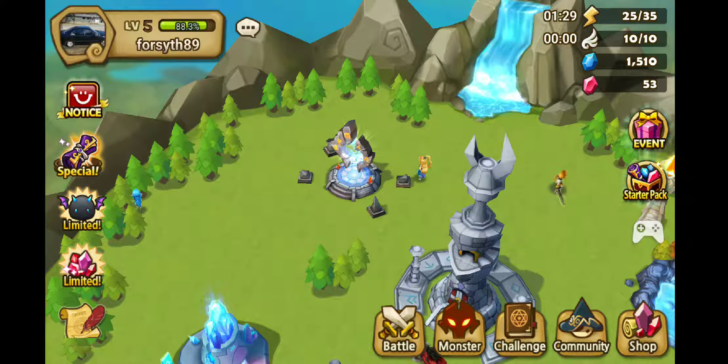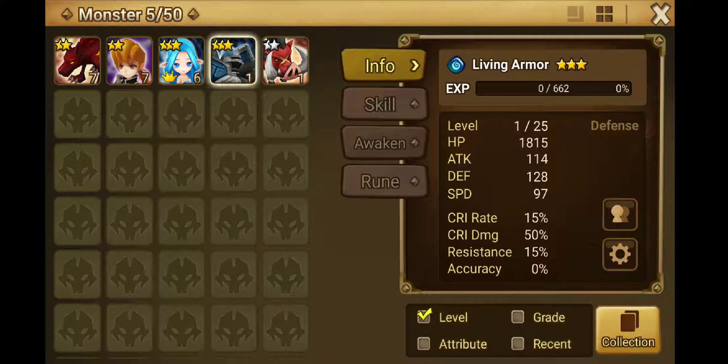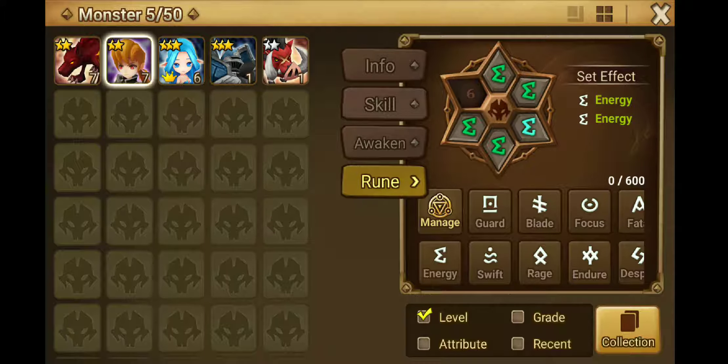Little update on my monster war. My hellhound is now level seven, vagabond is level seven, my fairy is six. Two more monsters I've got are living armor and main pig. Those are the rooms I've got on them so far.